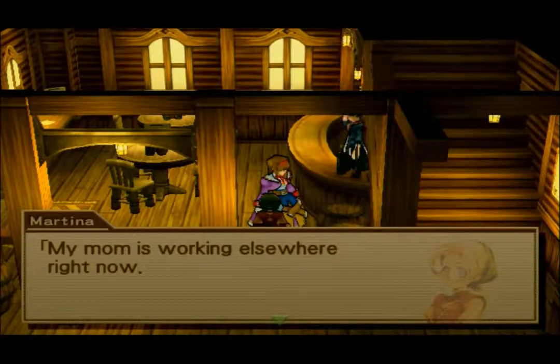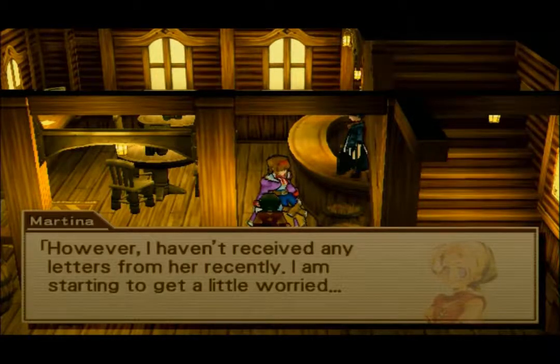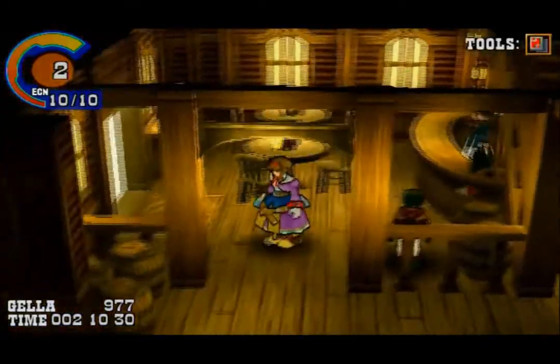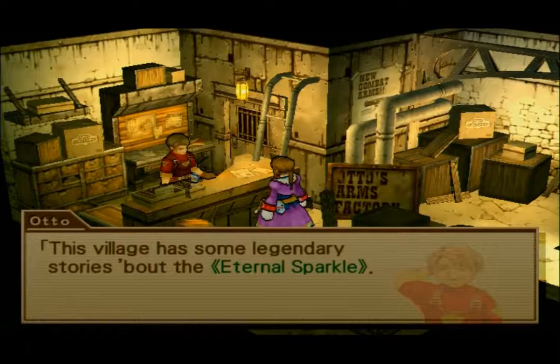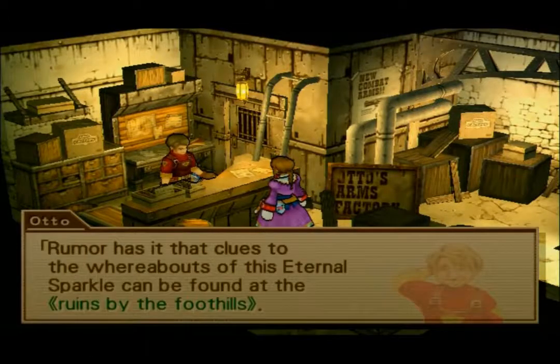'My mom is working elsewhere right now, so I must do my best to help run the saloon until she comes back. However, I haven't received any letters from her recently — I'm starting to get a little worried.' I'm trying to get a location out of somebody in this town. 'This village has some legendary stories about the Eternal Sparkle. No one knows what it is, but I hear it got sealed away somewhere at the end of the Great War. Rumor has it that clues to its whereabouts can be found at the ruins by the foothills.'